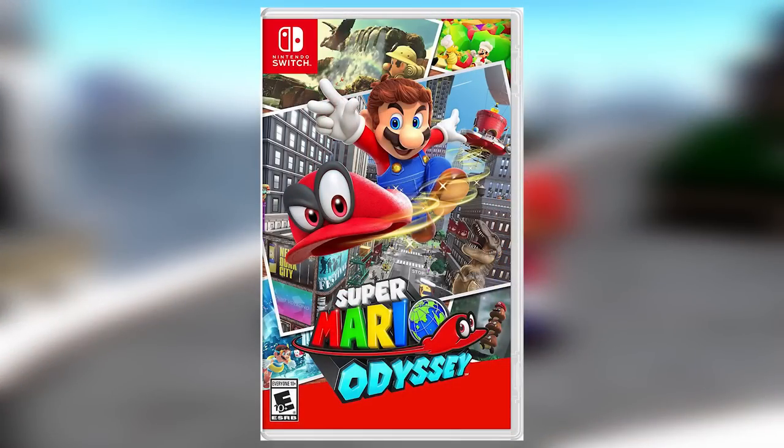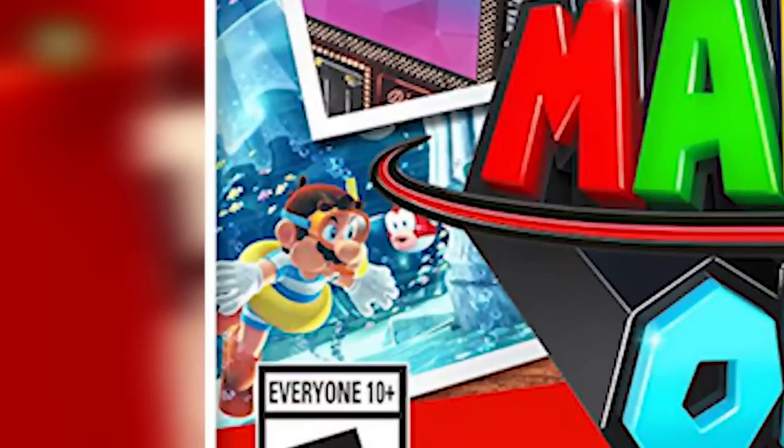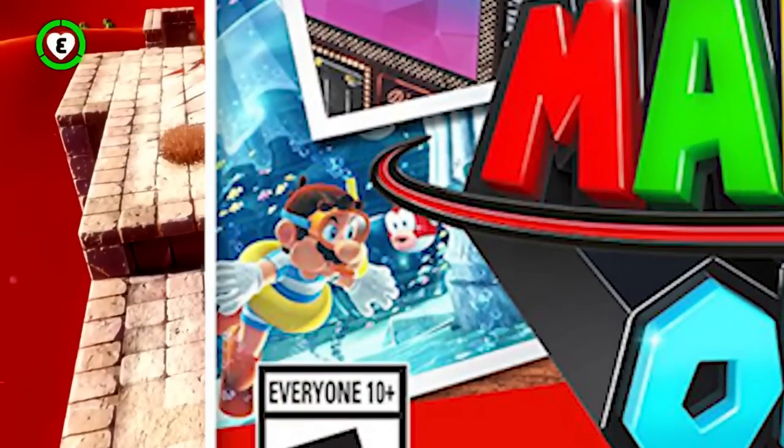Let's discuss the box art. Mario has flippers and snorkels on, which is most likely the new outfit for the Seaside Kingdom. You'll go into Cappy's shop and purchase these flippers and snorkels, and they'll most likely be exclusive to this kingdom.